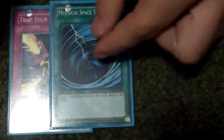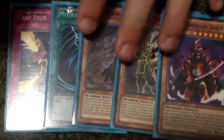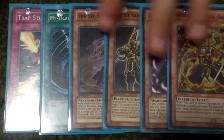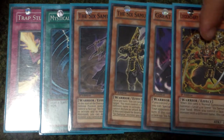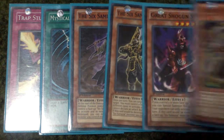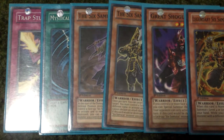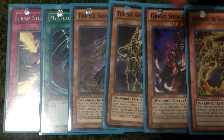The last one is Kageki. This actually won't be a bad hand either because you got Yaichi and Kageki, which also turns it into a 1700 beater, and you also got Great Shogun Shien. So this actually isn't all that bad of a hand, plus Trap Stun and all that — this should be a pretty good hand.